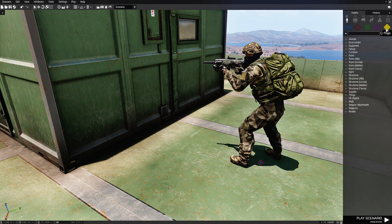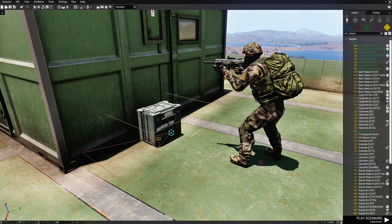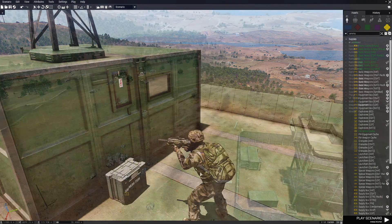Next we're going to go to Props and type in ammo. We're just going to put down a basic ammo box from NATO, face it that way. And that's all we have to do for the player.